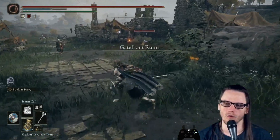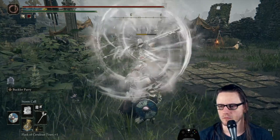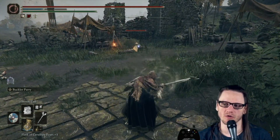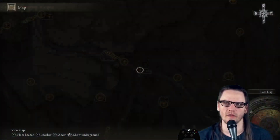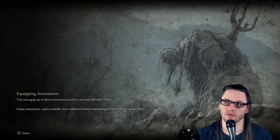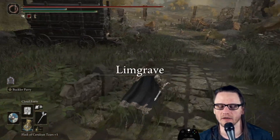Next is Storm Call — basically Honed Bolt but for storm sorcery. It calls down a quick little burst of air damage, and it's quite good. The FP cost is a little on the high side because it is such a spammable spell, but it's still very effective in the right situation, in the same way that Honed Bolt can be.